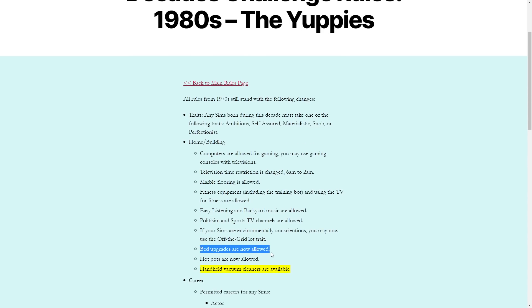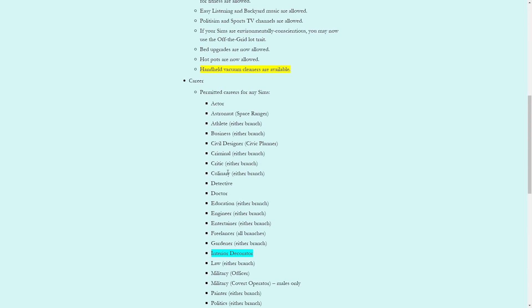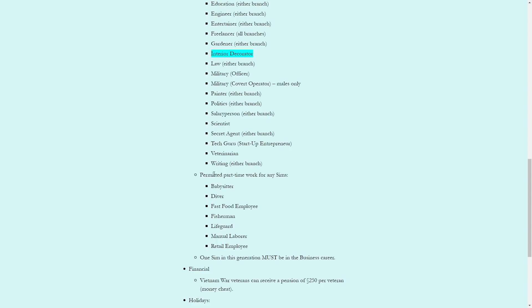Bed upgrades are now allowed. Hot pots are now allowed, which is cool. Handheld vacuum cleaners are available. These are the careers that are all now allowed — pretty much the same except some of them have opened up to both sexes. Athlete was just male and is now female and male, and politics was only male, now it's both. These are the part-time jobs that are allowed.